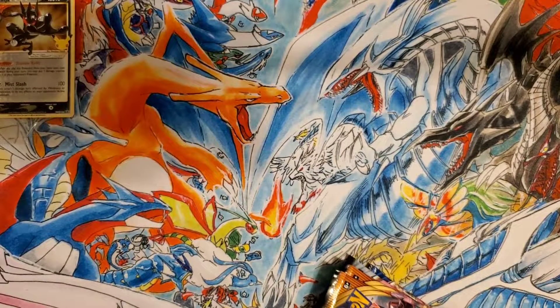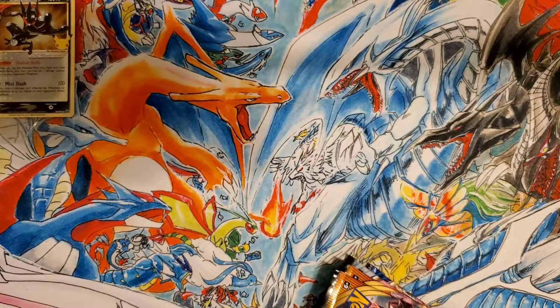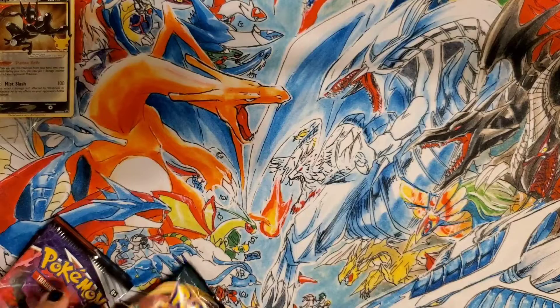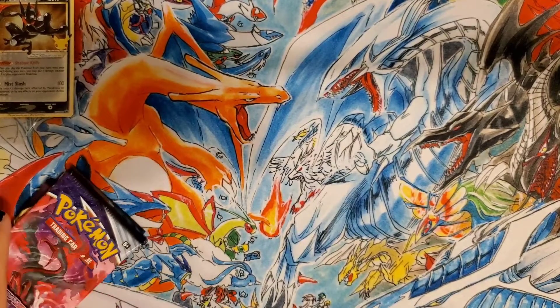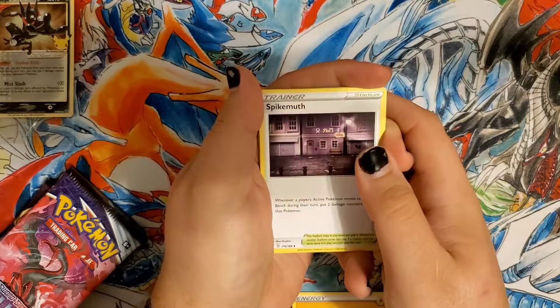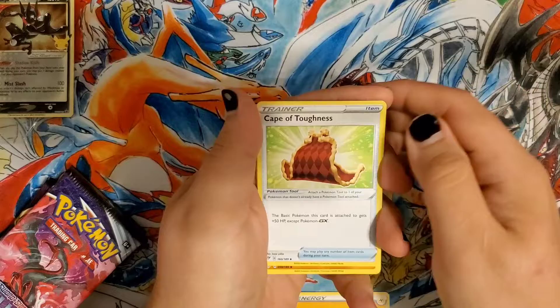Let's open up our sleeves — those bad boys are ready to go. We're going to do the two Darkness Ablaze first. Let's see if these hold anything worthwhile. First pack — not so much, it is a green code. We have a Spikemouth and a Camerupt.